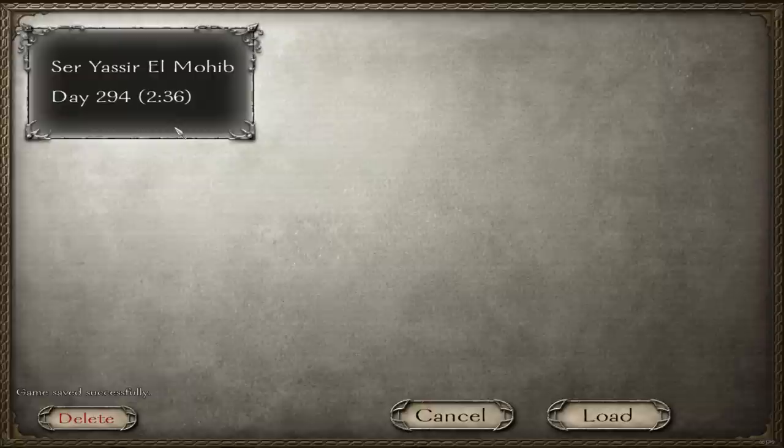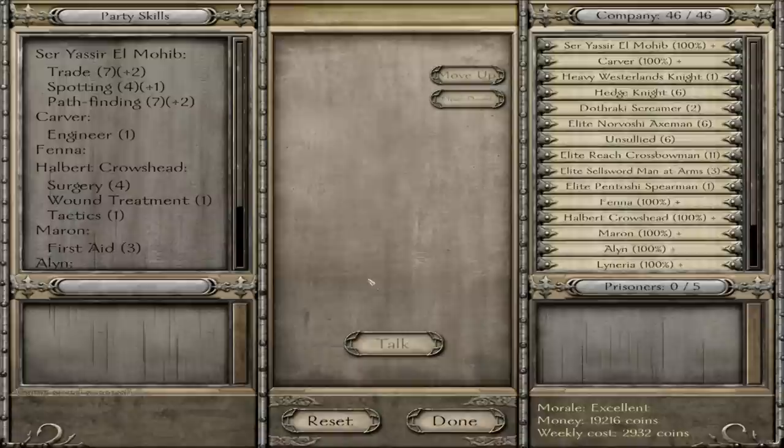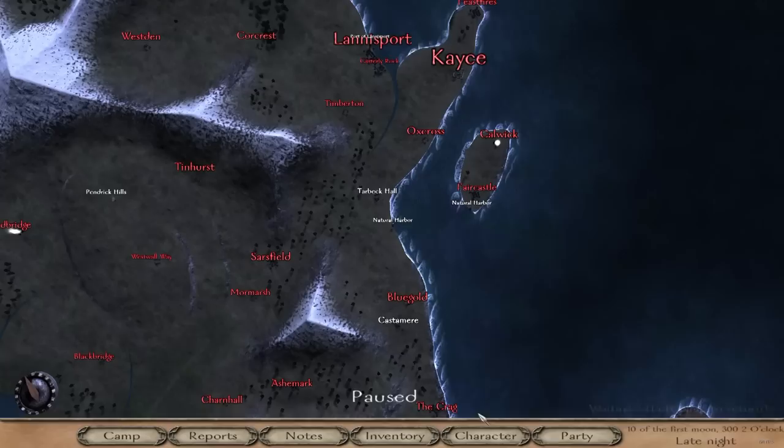In this playthrough of the game, we've just accidentally waged war on the Lannisters. Not a big deal when your leadership and fighting skills are as good as mine are. Our fighting force is quite small and our quality of troop isn't great either. But regardless of these minor hindrances, I'm very confident that with my spectacular leadership skills, this army can conquer any army belonging to the swine that are the Lannisters.